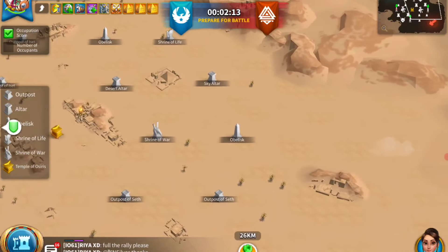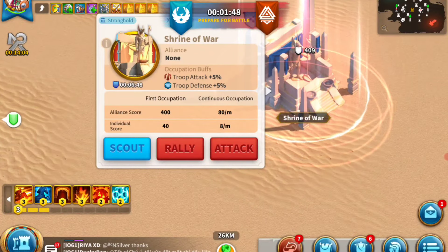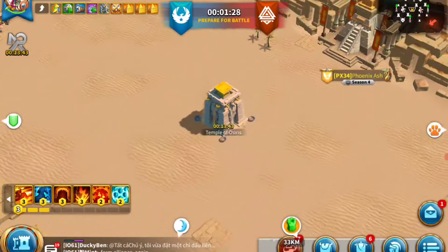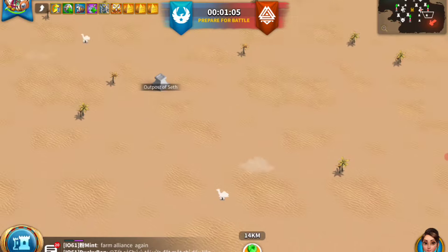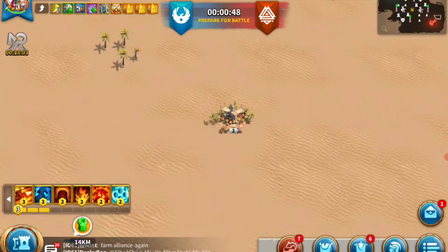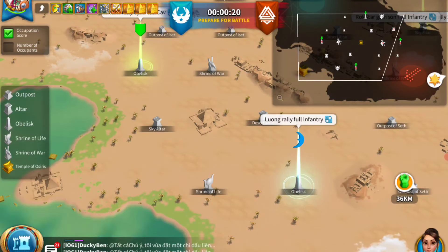Looking at the map and the buildings: there are quite a few white buildings spread evenly on both sides. You need to capture and hold those buildings — that's how you get team or alliance points. In the middle there is the Ark of Osiris itself, a golden box in the center, where an item will spawn.